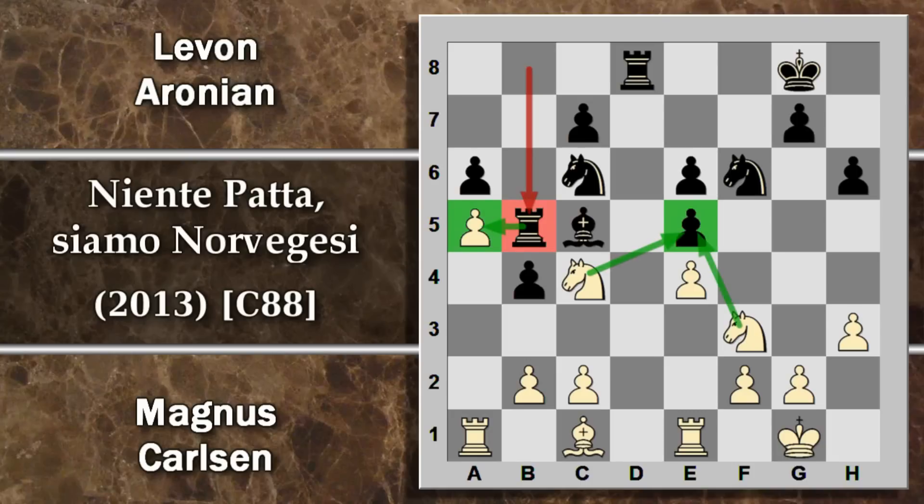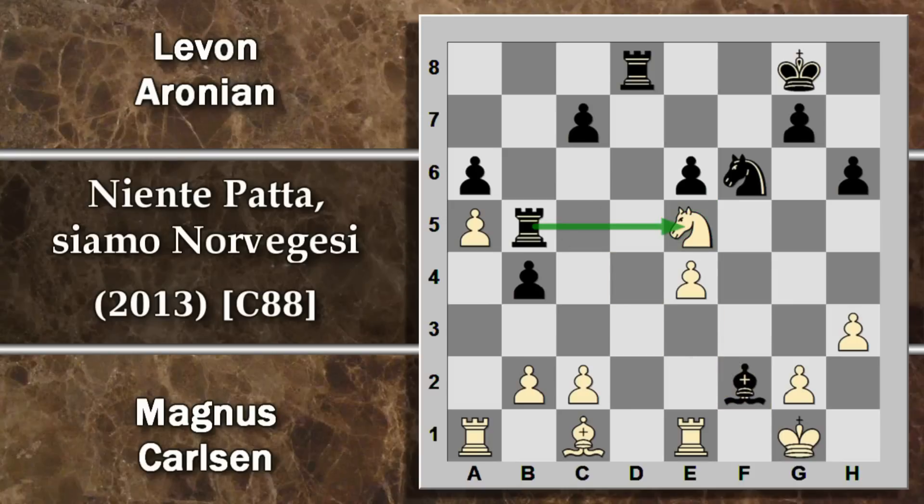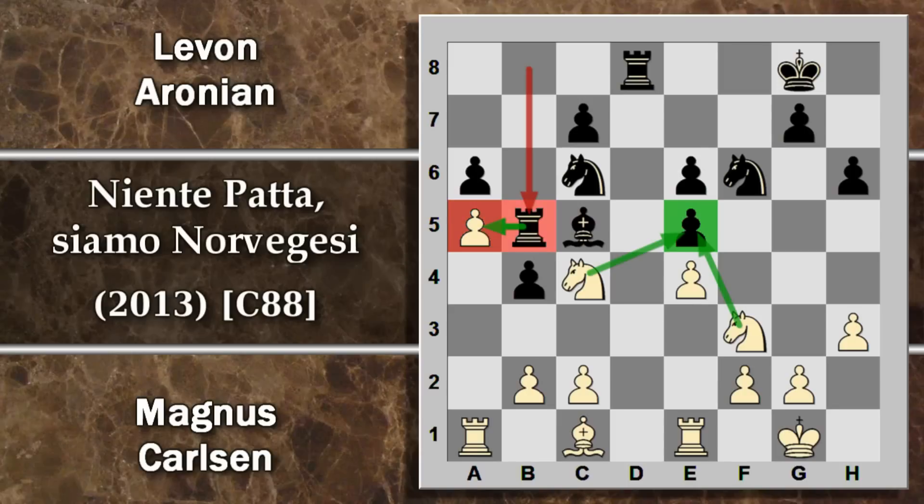Dopo ad esempio cavallo F per E5, segue il cavallo per E5. Se il bianco ricattura il pezzo, il nero può usare questo attacco di scoperta con scacco dal punto F2. Si finisce in una posizione dove il nero ha guadagnato un pedone e mantiene il proprio attacco, specialmente sul punto E4. Quindi questo pedone non è toccabile dal bianco. Viceversa, il nero sta aumentando di molto la pressione sul punto A5.